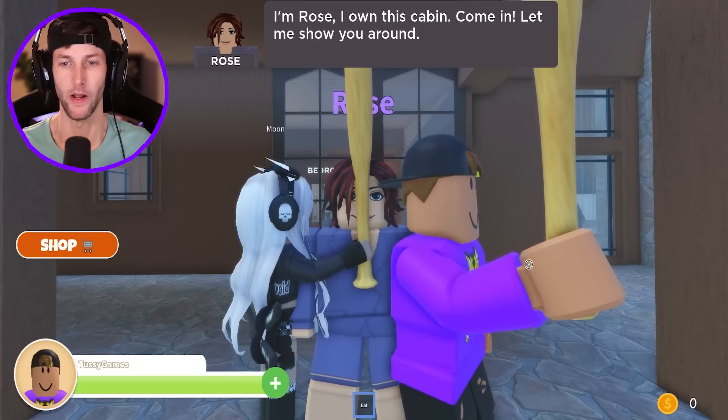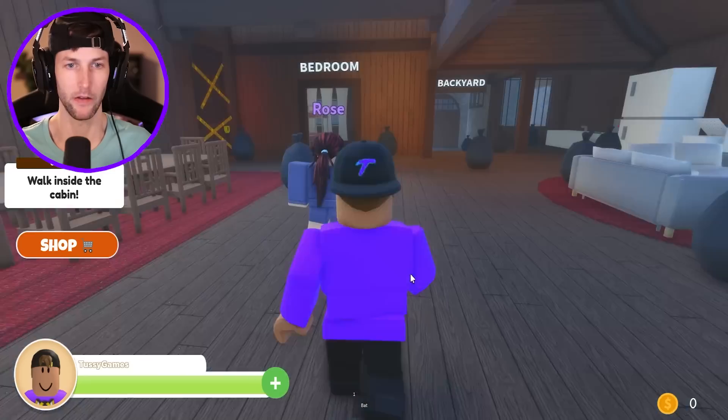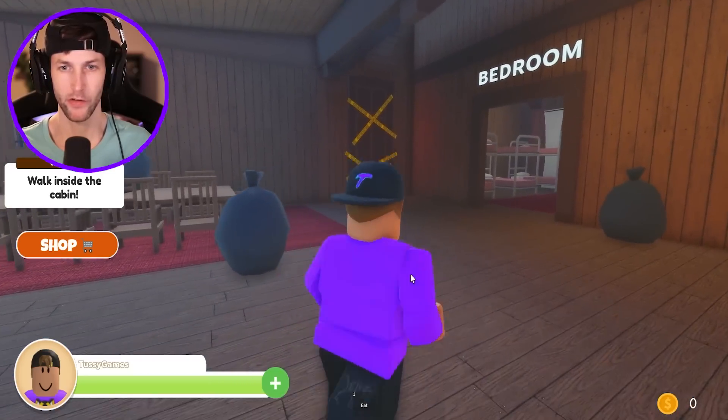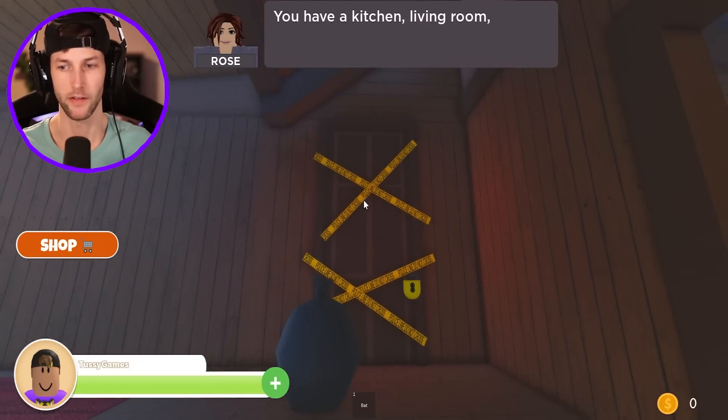Why do we have baseball bats already? Something bad's probably going to happen. I guess we can go inside the cabin and see what Rose has to show us. Oh, that's probably the room — yeah, that's definitely it.